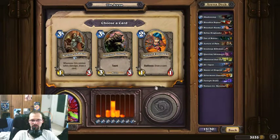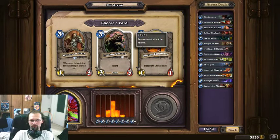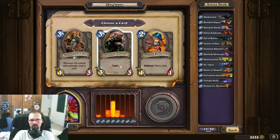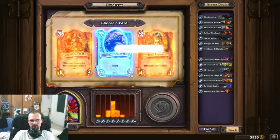I don't like Novice Engineer ever since they took away one point of toughness. I have an Acolyte of Pain already. I'll go with the Grizzly — the taunt is useful pretty often. I'm pretty scared that I have no taunt guys. It's a tough choice, but I'll go with the Grizzly anyway.